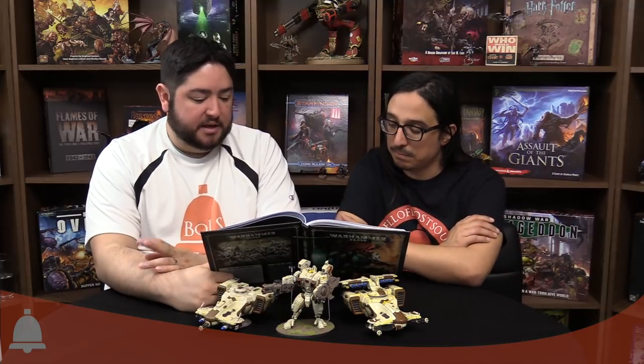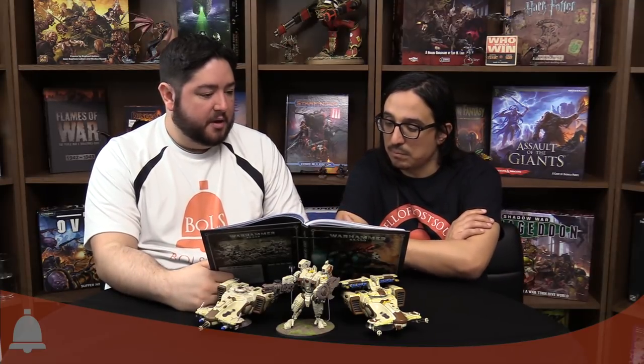You can also take a standard Ethereal. Movement six across the board for all Ethereals. A regular Ethereal has weapon skill three, BS four, strength and toughness three, four wounds, three attacks, leadership nine, and a five-up save. You can put them on top of a hover drone to make them move eight inches.